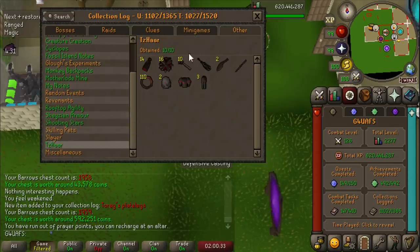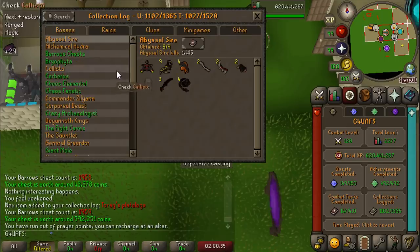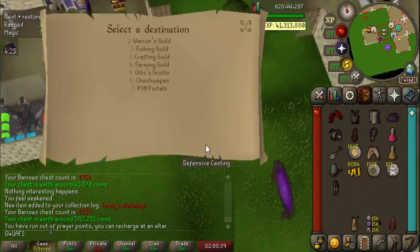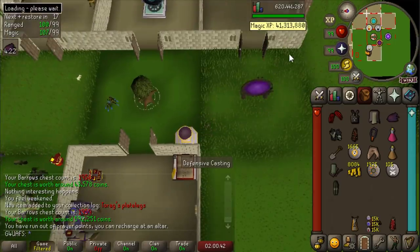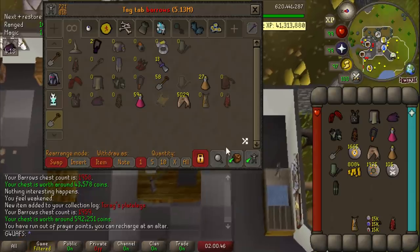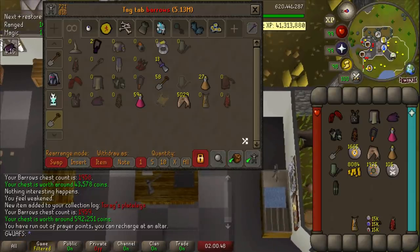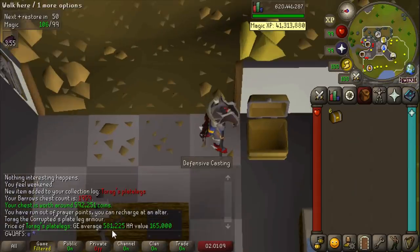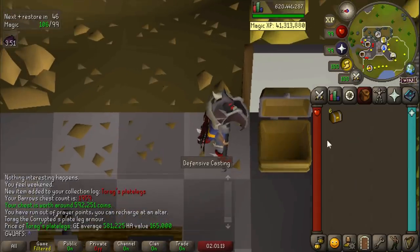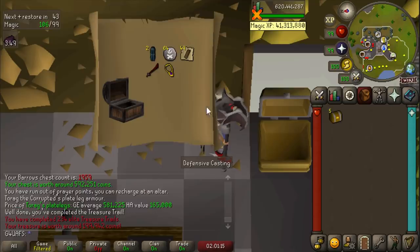We got two collection log sections into the green in this one video. I am absolutely blown away. We actually got quite lucky on elite clues during this adventure — I think we got seven elite clue caskets to open. Let's do those right now as a celebration of getting the Torag's plate legs. The Torag's plate legs are worth almost 600k — I don't know why I thought they were going to be closer to alch value, but I literally don't care what comes from these elite clues, I'm super happy.